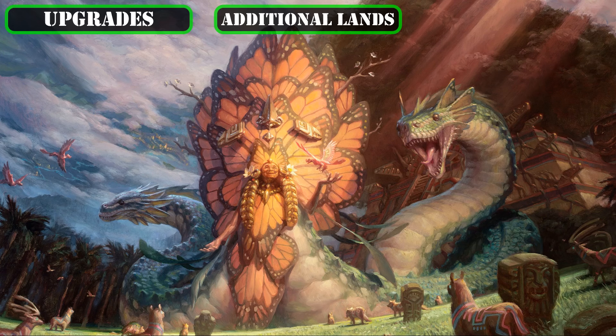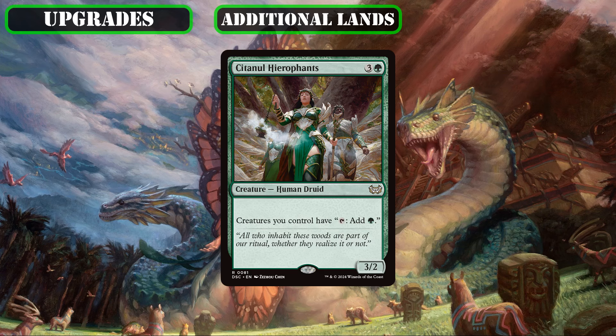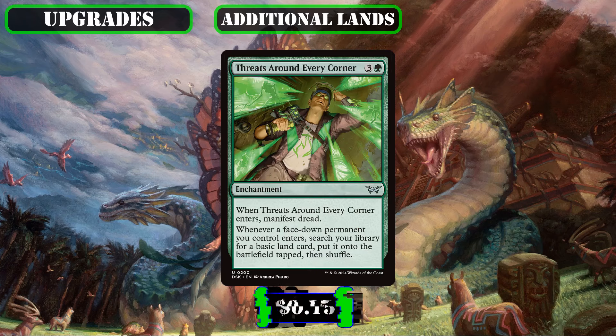We'll also be taking further advantage of our commander's ability to constantly manifest cards by replacing Sentinel Hierophant, whose ability to turn all our creatures into mana dorks doesn't help our game plan much outside the ramp it provides, with the new Threats Around Every Corner, which allows the first land drop we make each turn to both manifest dread and flip the card we manifest by immediately fetching up another basic land from our deck into play, freeing up our other extra land-playing sources to flip up more cards or set us up for future turns.